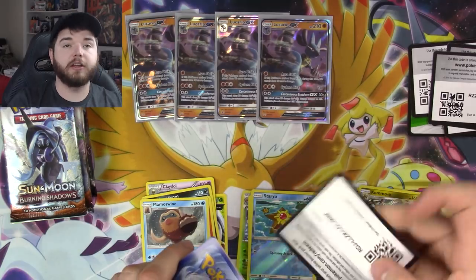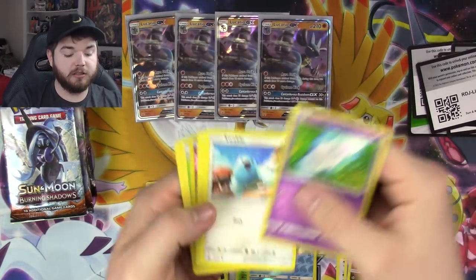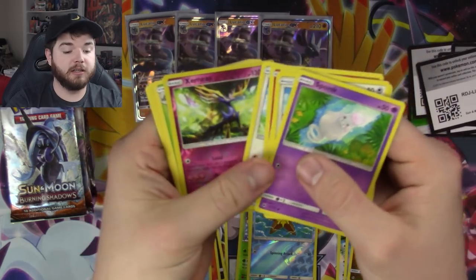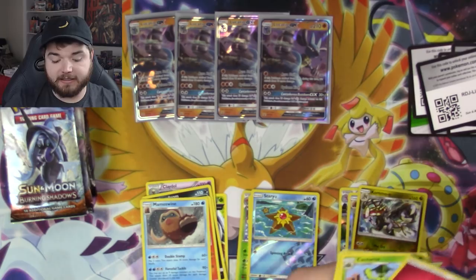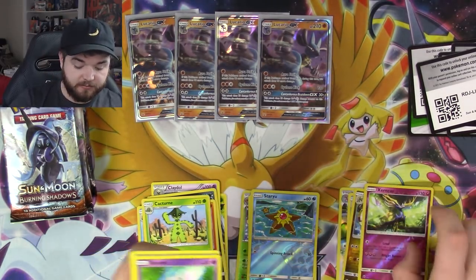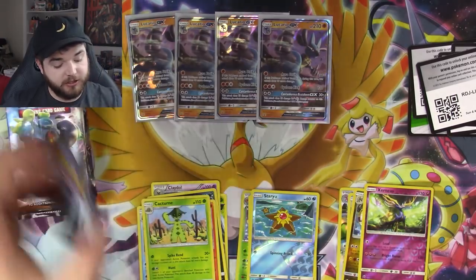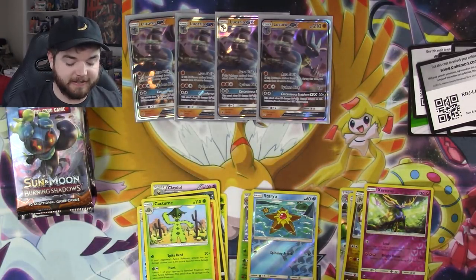Last pack of Crimson Invasion — green code as usual. We have a Xerneas and a Cacturne. Crimson Invasion is just not a very forgiving set — most of the time your pulls are garbage, and so far our pulls have been garbage, which is pretty consistent with what I'd expect from those packs.